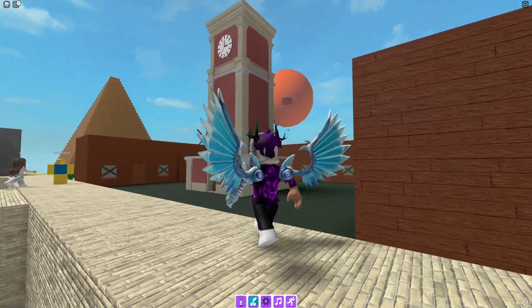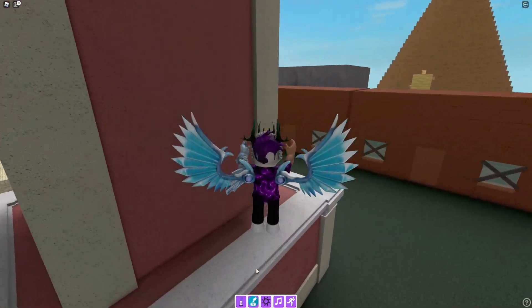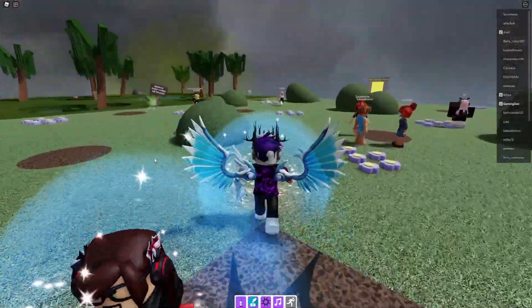Anyway guys, let's go ahead and get into this video. In order to get this marker, you're going to want to come to the clock tower over here. Simply go to the back of the tower, jump up that ladder, and then climb this ladder over here. Once you're at the top of this ladder, you'll be teleported into a new map altogether.